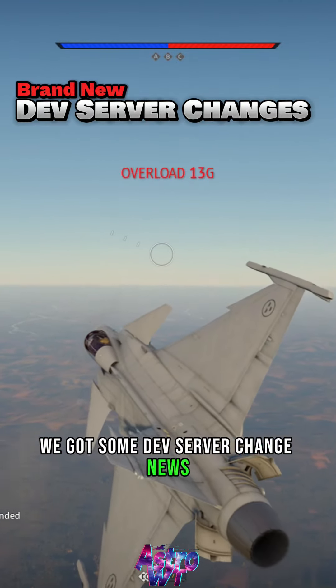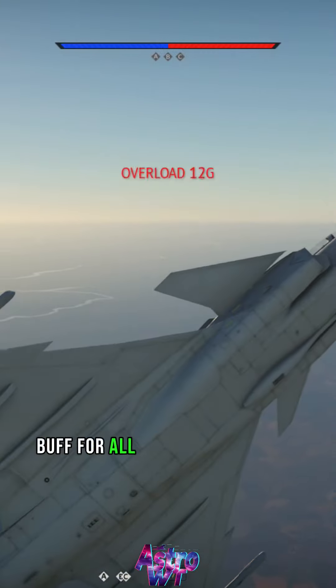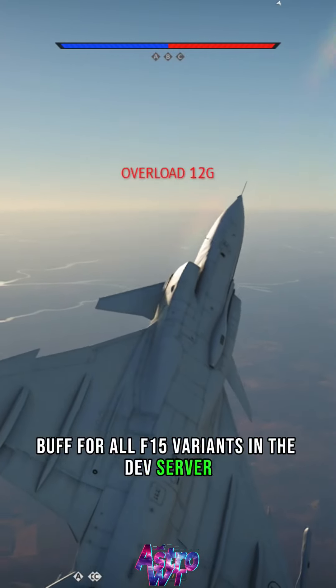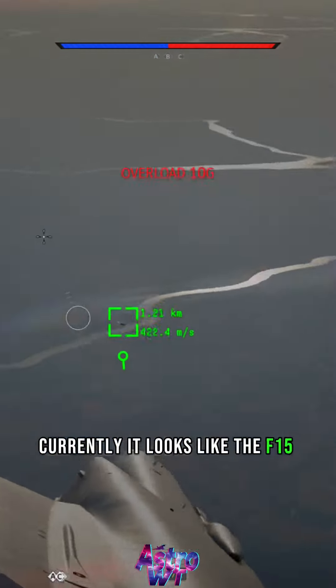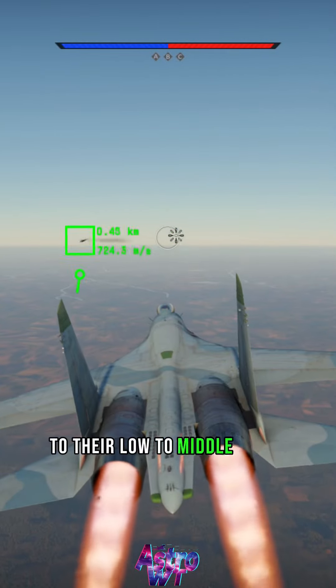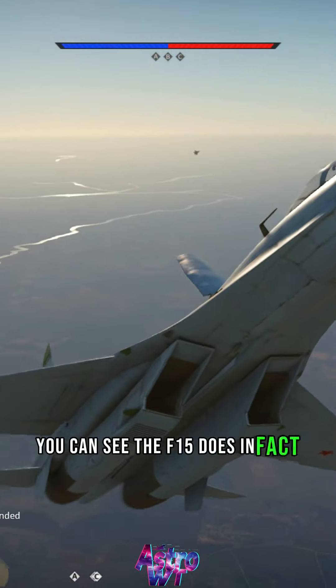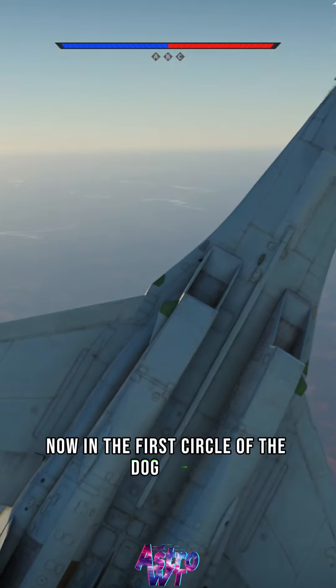We got some dev server change news. First, we discovered there was a massive F-15 buff for all F-15 variants in the dev server currently. It looks like the F-15 has received better high speed maneuvering and a buff to their low to middle speed maneuvering. In these clips above, you can see the F-15 does in fact beat every vehicle now in the first circle of the dogfight.